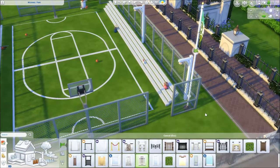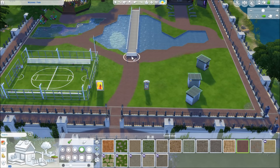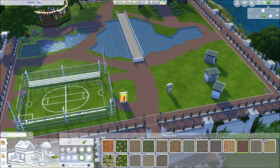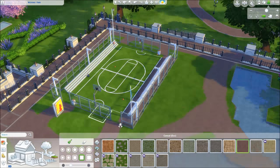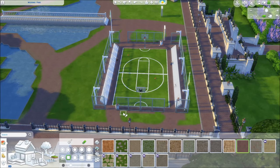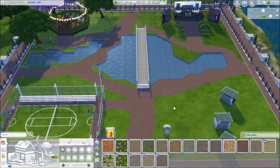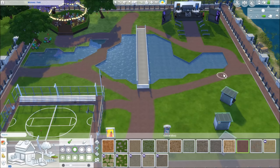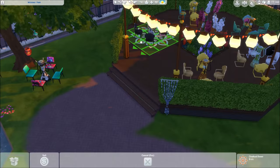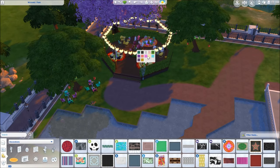Instead of real benches, I used stairs around the basketball court because they really do look like the benches you'd find at a real basketball court. Your sims can't sit on them, but you can replace them with functional benches if you want. I did some terrain painting around the court, and I'm really happy I found matching terrain paint to the tiles surrounding the lot.